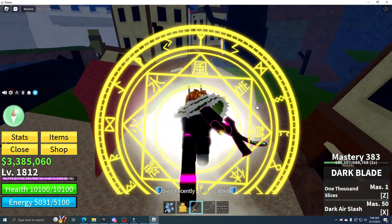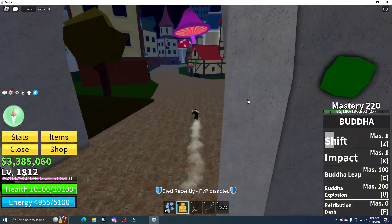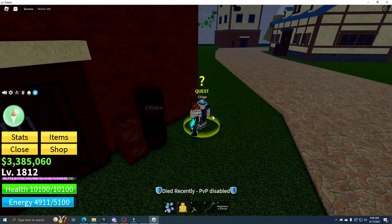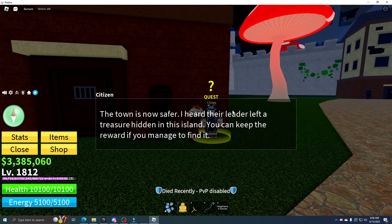I'm only level 1812, so I don't know the lore, but we killed Captain Elephant. Now we have to go talk to Citizen. He'll say, 'This town is now safer. I heard their leader kept a hidden treasure on this island — you can keep the reward if you manage to find it.'